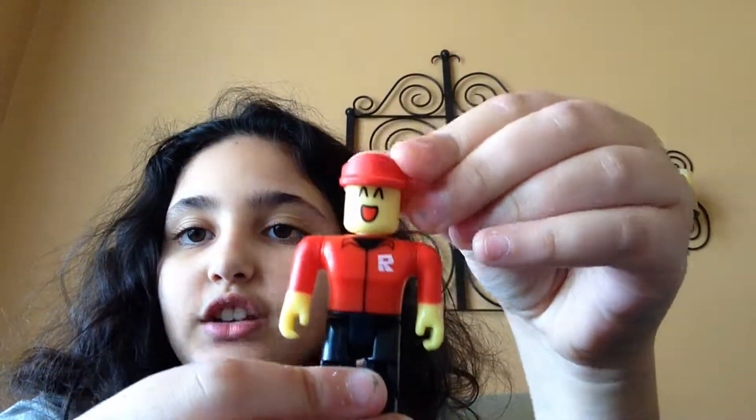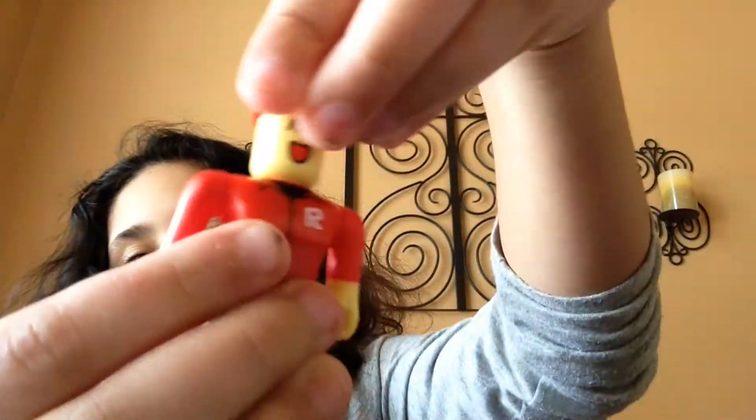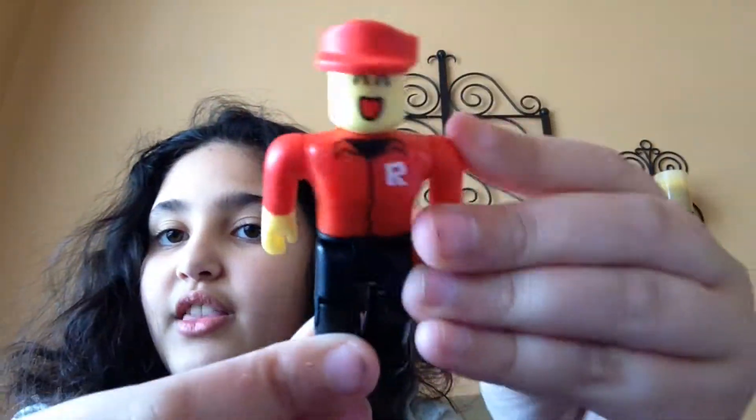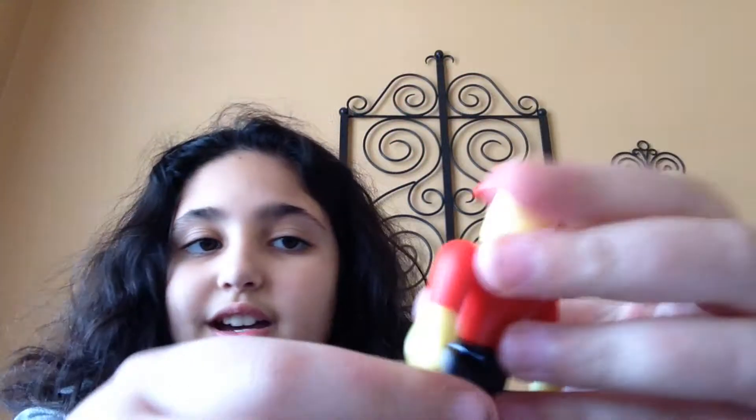Another character — we have the pizza delivery guy. He's yellow too, but he's more yellow. It comes off. It has his little work uniform on.